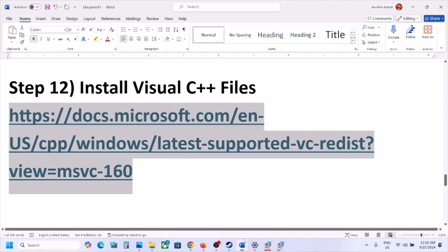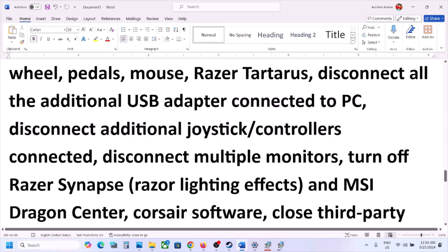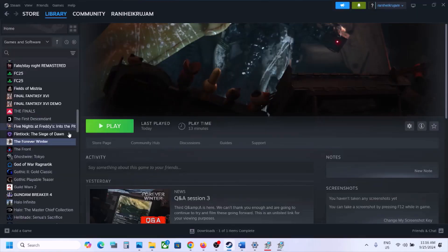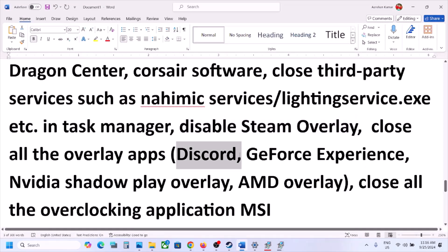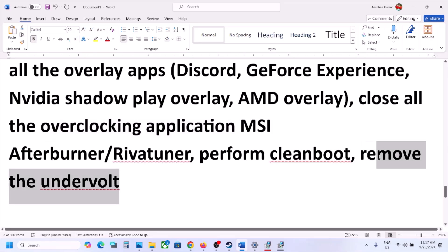The next step is to unplug all external devices you're not using — wheels, HOTAS, pedals, USB adapters, dongles, or extra controllers. Try launching the game on a single monitor if you have a multi-monitor setup. Close any third-party services or applications. Disable Steam overlay by right-clicking the game, selecting Properties, and turning off the overlay. Also disable overlay in Discord settings and GeForce Experience settings. Close any overclocking applications like MSI Afterburner or RivaTuner, and remove any undervolt settings.